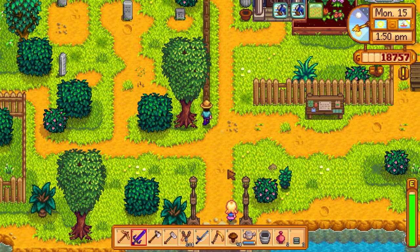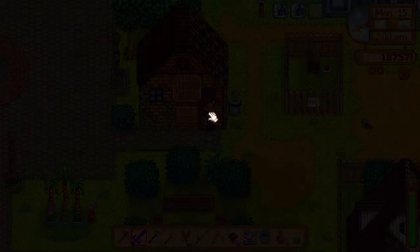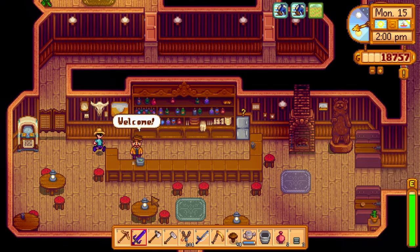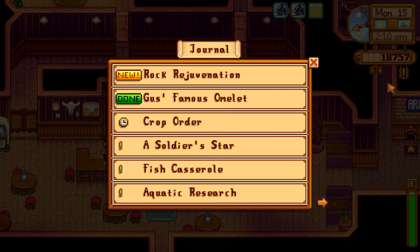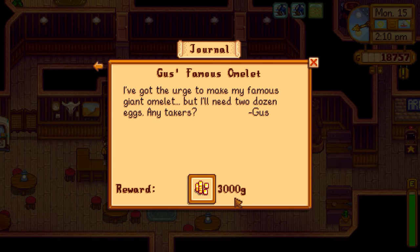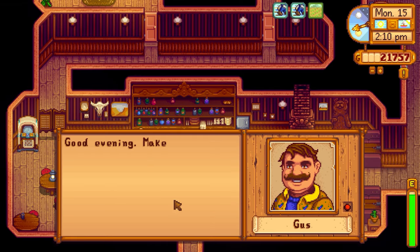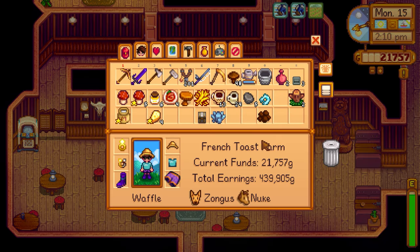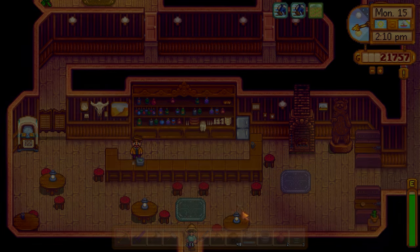There are worms in the ground I need to remember to dig up — I know I'll probably forget. Hi Gus, I've got the eggs for you — boom, and boom! That completes his famous giant omelet mission. We get three thousand gold. He says: 'I've got the urge to make my famous giant omelet — two dozen eggs, any takers?'